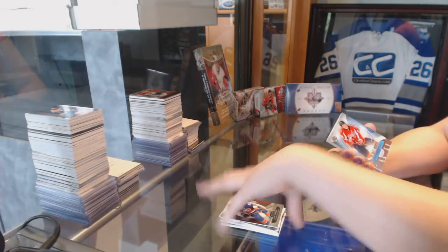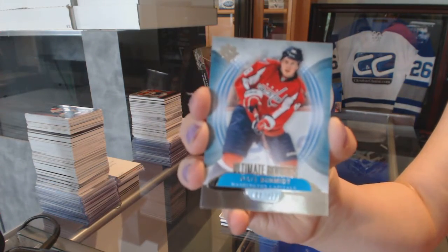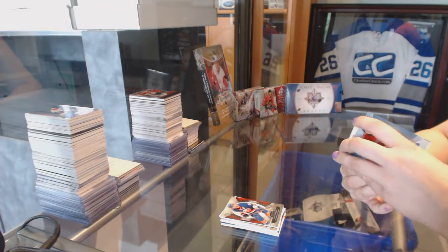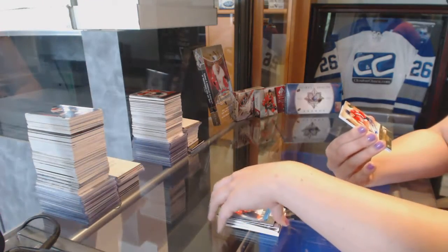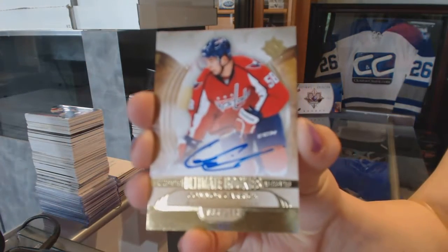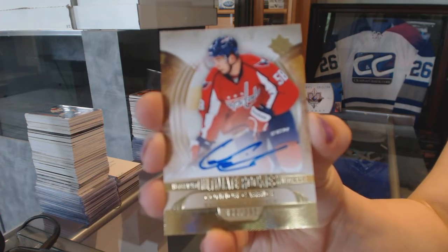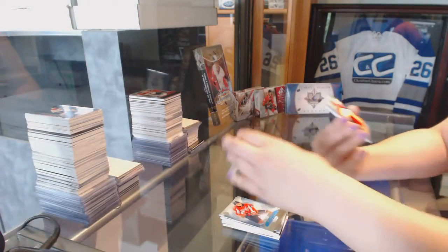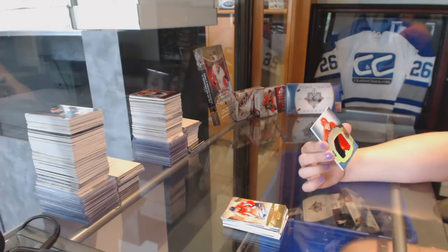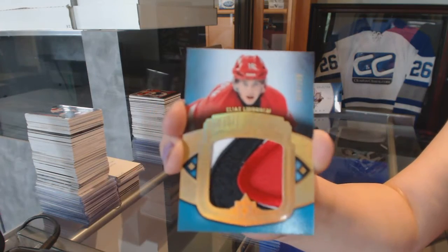Ultimate rookie, number 2-499, of Nate Schmidt. A rookie auto, number 2-299, of Connor Carrick. And an Ultimate Debut Threads patch, number 2-100, of Elias Lindholm.